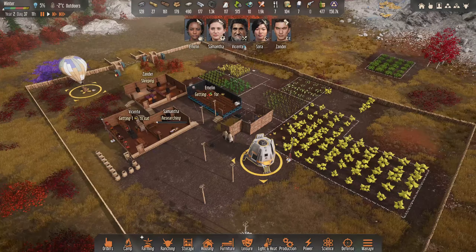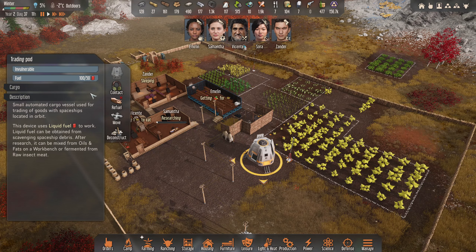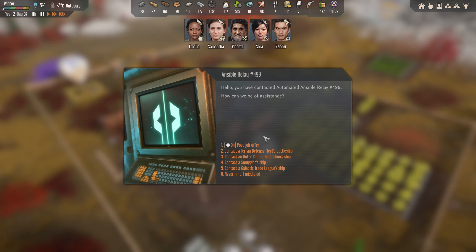If you remember, there has been an update a couple of days ago - a day or two ago from me recording. So I was a little bit behind, I pre-recorded. But yeah, as you can see, the fuel requirements have changed and you can now contact different types of ships here to sell.